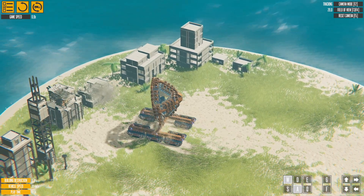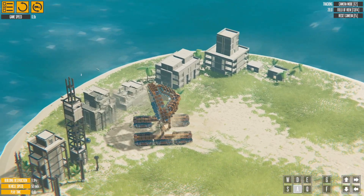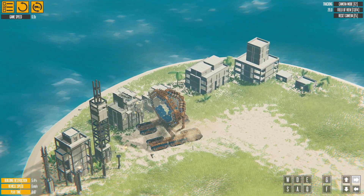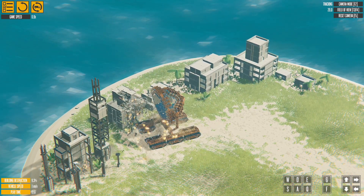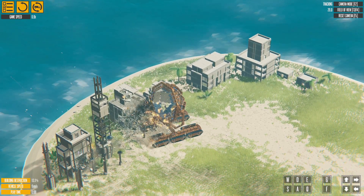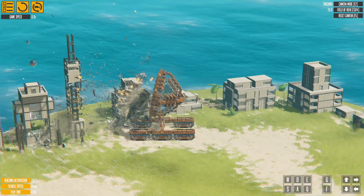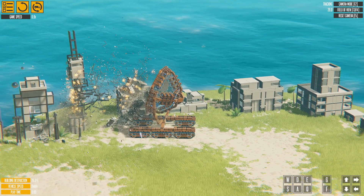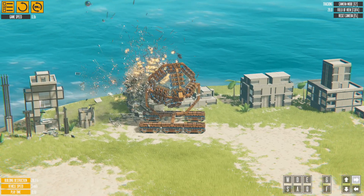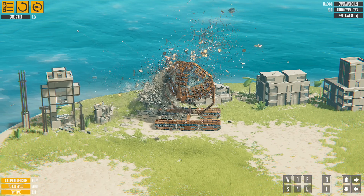If you go towards buildings you can just rip them apart from a distance. These are normal structures that can be pulled apart by all the magnets. Tough structures will eventually also break, but this looks so much cooler. As you can see, I can control the metal and just turn it around.